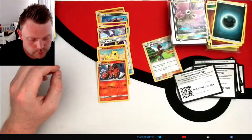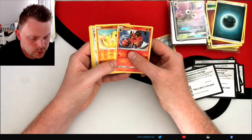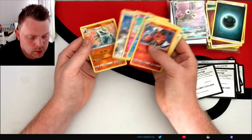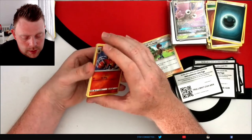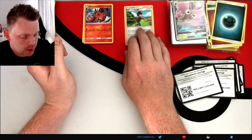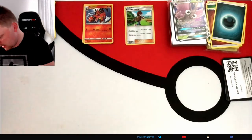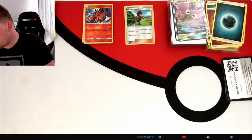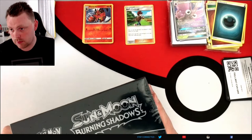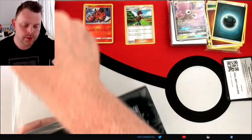I think I saw that in the last pack opening video. I am trying to get the master set for Unbroken Bonds — probably Crimson as well. Getting these reverse rares is good because obviously the master set consists of normals and the reverses. I keep seeing the reverse holo. I apologize — I am slightly over the guide. I'm checking what cards are in the last one.